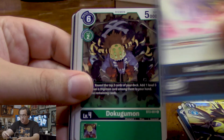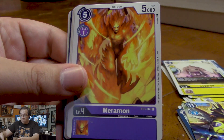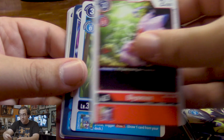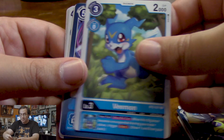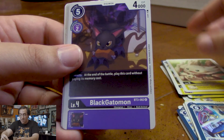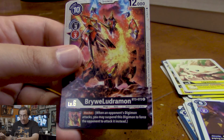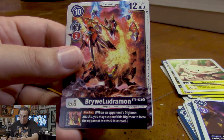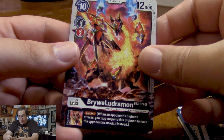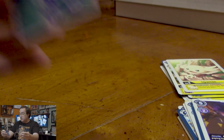Next up, we have Beast Cyclone, Dokugumon, Duramon, Meramon, Giromon, Biomon, V-mon, The Ray of Victory, Upamon, and Black Gatomon. For our rares, we have Lady Devamon and Braiwamon — he gives Blocker to anything that Digivolves from him, and he comes from black or red Ultimate level Digimon. He's good for consideration — that's a good card.